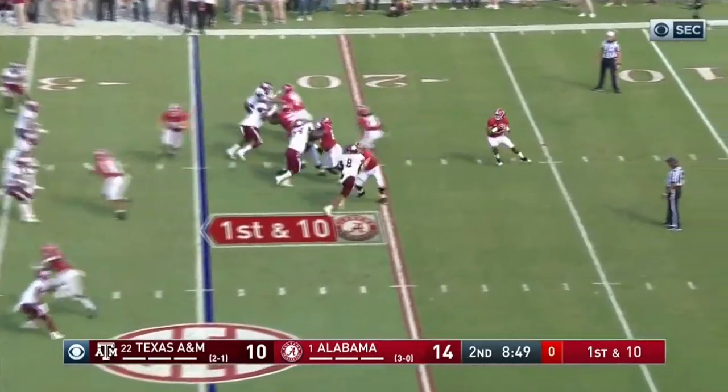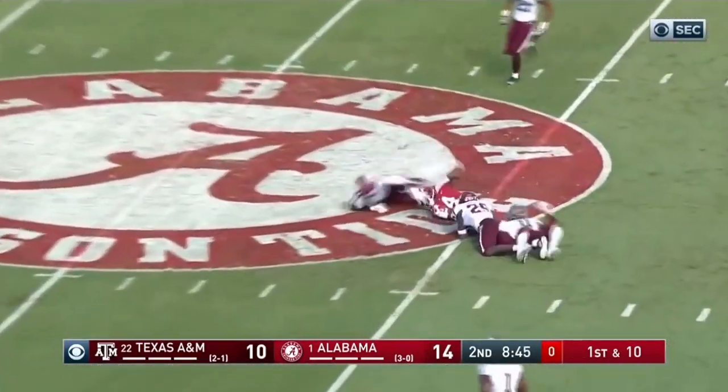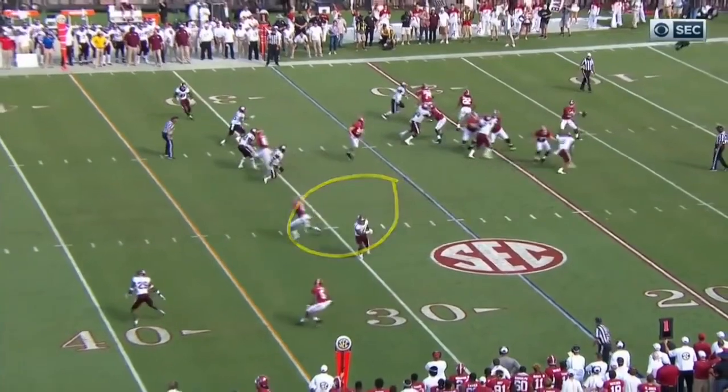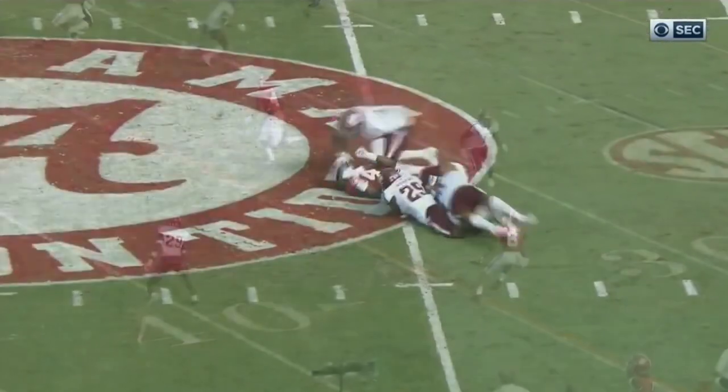Najee Harris behind. Tagovailoa loads and fires, deep middle, complete — Jerry Jeudy — and a first down out to the fourth. He feels it, he can sense it. He's reading this guy right here, and as soon as he breaks off the receiver, he knows he's got Jeudy down that seam.